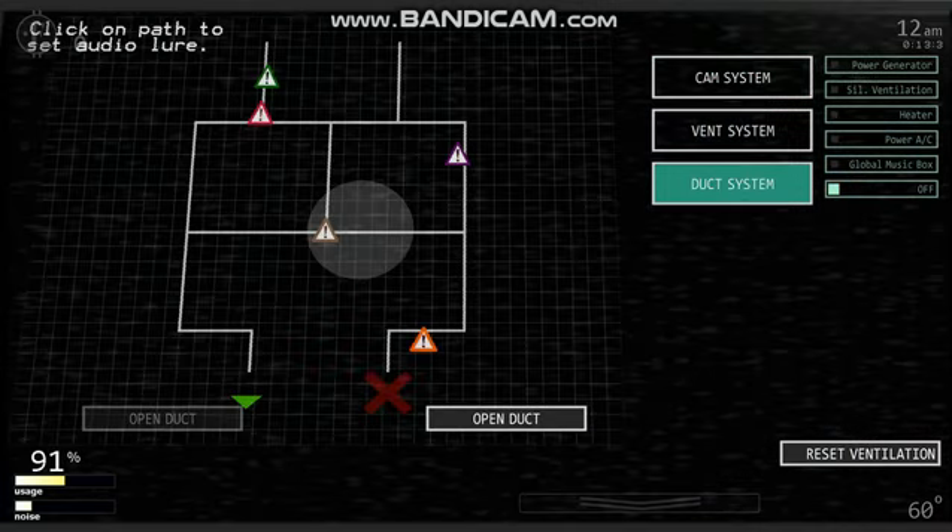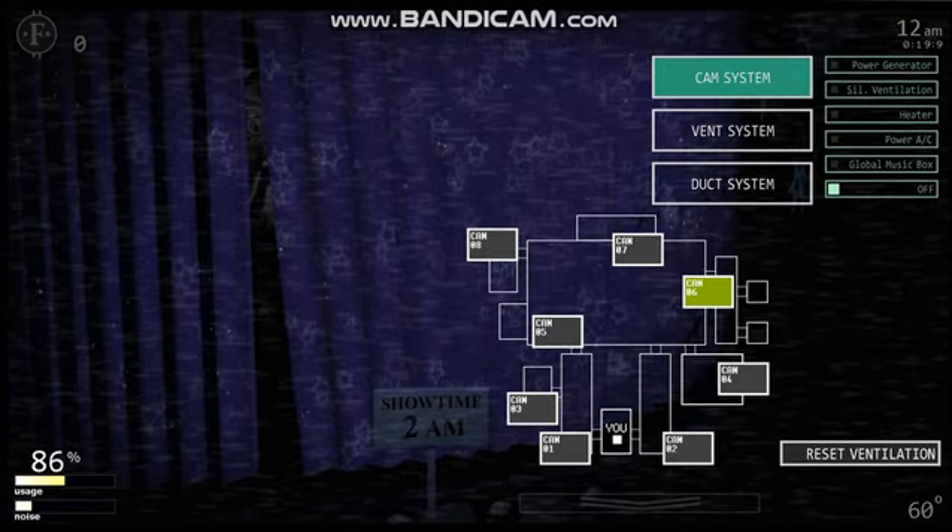I have no idea what the duct system is — I'm assuming it works similarly to the one from FNAF 3. There are lots of triangles representing open ducts, and one that's closed. It says: 'Click on a path, set audio lure' — that's exactly what that does. I'm not sure what the different colors mean. Power is pretty good, not much usage, noise is still at a minimum, and it's 12 a.m.